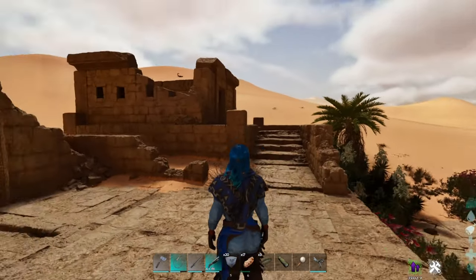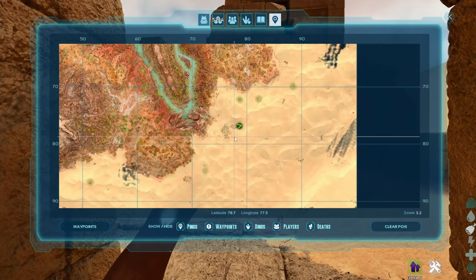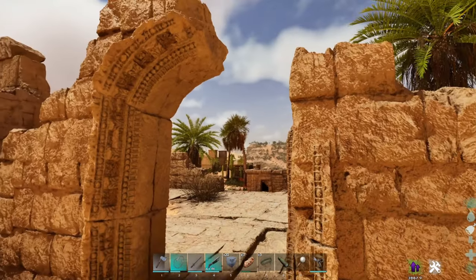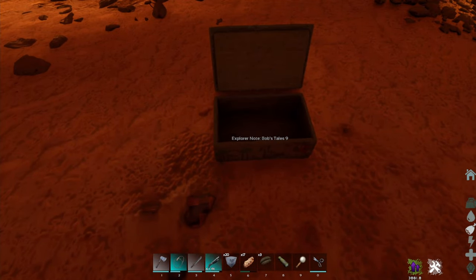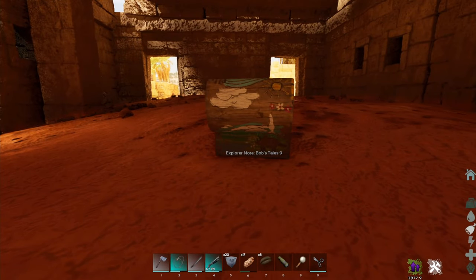We'll start off with the first location right here on the map. I'm going to show you all the locations of these Bob's Tall Tales, and at the end I'll show you the whole movie if you want to watch it too. This first one is at 76, 78 in a little tiny ruin in the middle of the desert. There it is — Bob's Tall Tales number nine — in these tiny little painted chests.